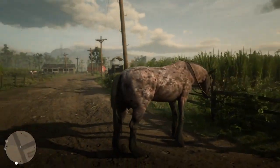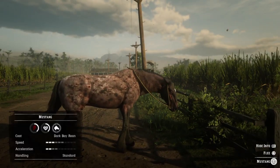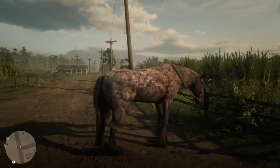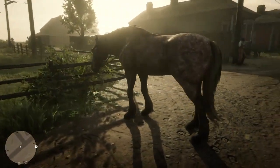So how to get this beautiful rare mustang? This is probably one of the rarest horses in the game. This coat is called the Dark Bay Rowan coat. It's probably the very rarest coat in the game — I've never seen a video about it.